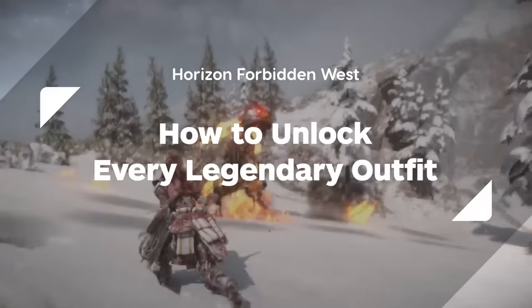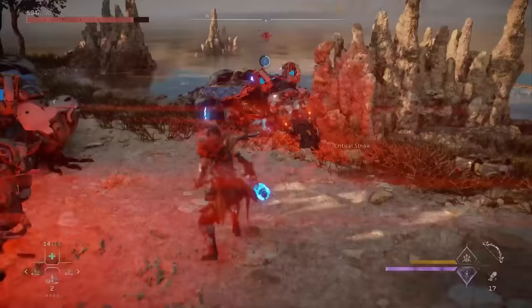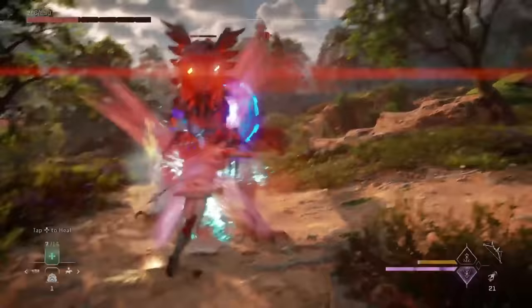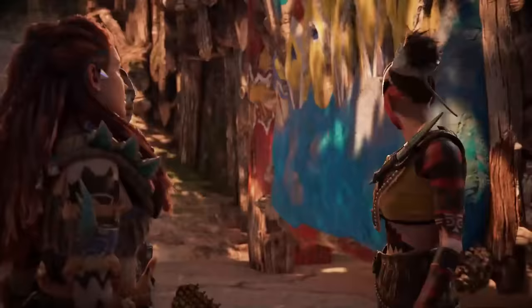There are only six legendary outfits to unlock in Forbidden West, each one roughly paired to a skill tree, and you might be surprised to find that five of them are bought from merchants. Don't go thinking that means they're a cakewalk to get a hold of, though — they're either gonna cost you a boatload of shards or a buttload of effort.